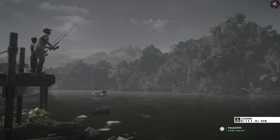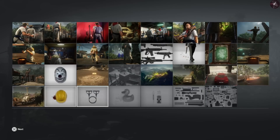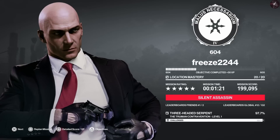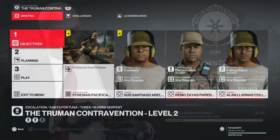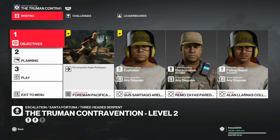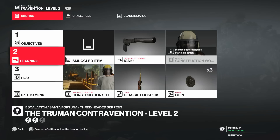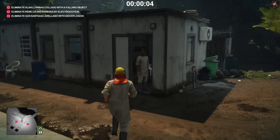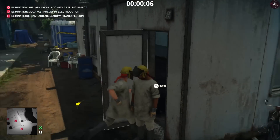We are taking these targets out in exactly the same way for all three levels. For level two we have an additional target we have to take out with an explosion accident, and we can't pacify Arguiro Rodriguez, the foreman — though I'm not sure why that's a complication. From the very start you want to skip the opening cutscene and get into the room as quick as you can.